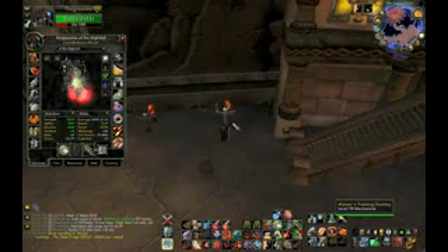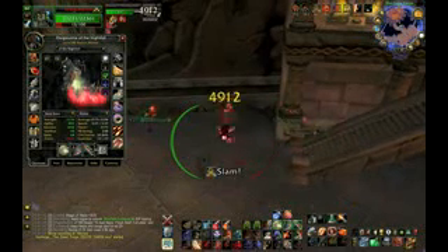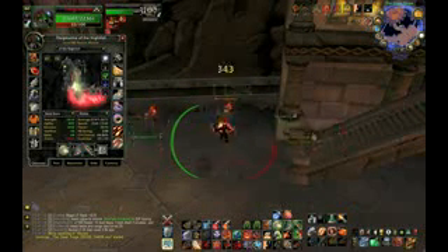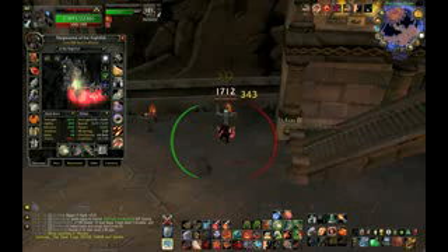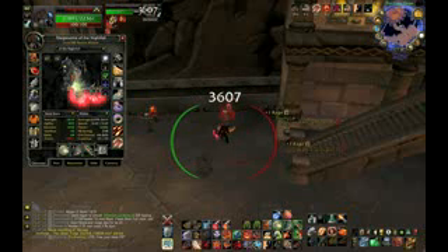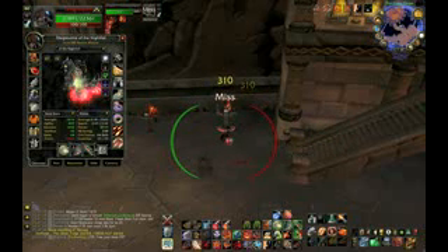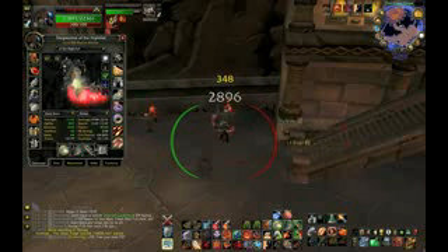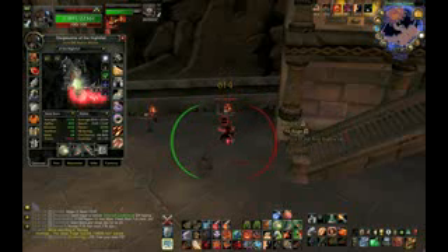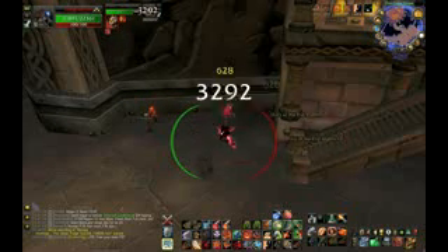If you want to desync your weapons, all you have to do is have your offhand unequipped when combat starts and then re-equip it after one melee hit — just like that. Keep in mind that it will use a global cooldown when you re-equip your weapon. By desyncing your weapons like this, you will have much steadier rage generation. Also keep in mind that this is not exactly viable for fights that require you to move a lot and get out of melee range, because that will cause your weapons to go back to being synced.